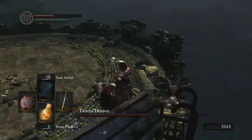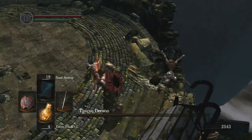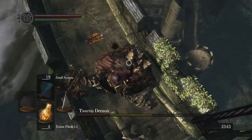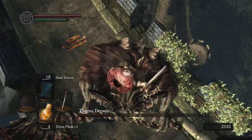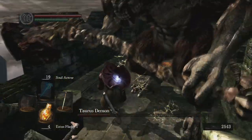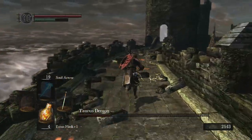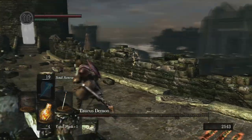What I recommend is to two-hand your weapon, jump down, and do that plunging attack — that by far did more damage than any other method, especially because we have the gold pine resin going.